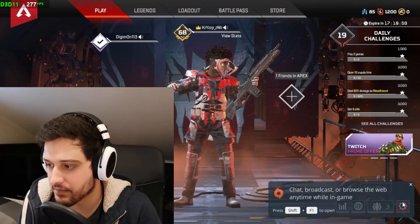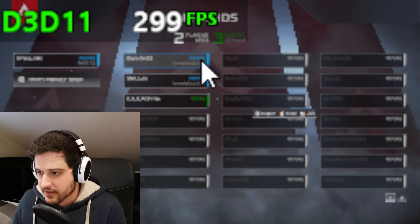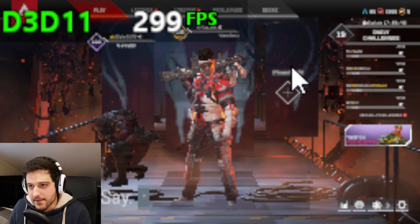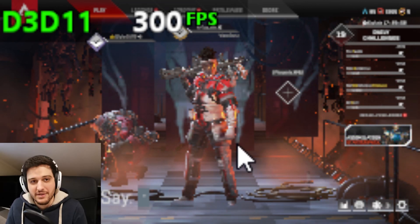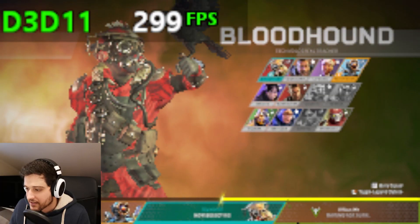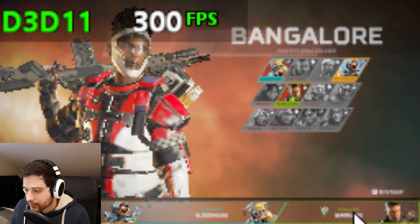I'm gonna invite you Digimon - actually I'm gonna join you so you can choose the game mode and stuff because I can't read anything obviously. We're getting 299 FPS right here. I think we're gonna be bottlenecked by the Ryzen 7 3700X at such a low resolution. I'm the jump master - I can't read my name actually. Crisp ZWZ - okay so that's crisp right there.